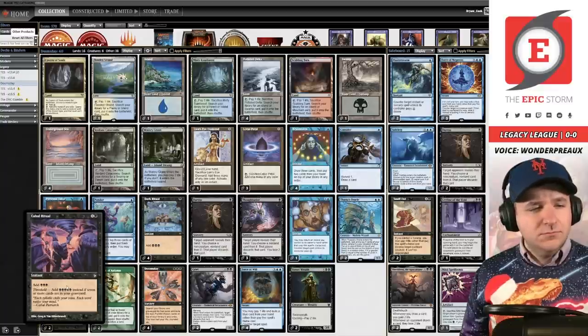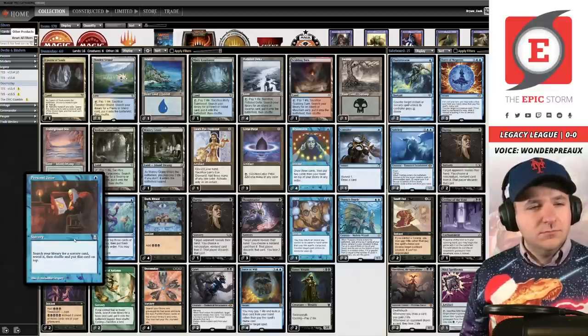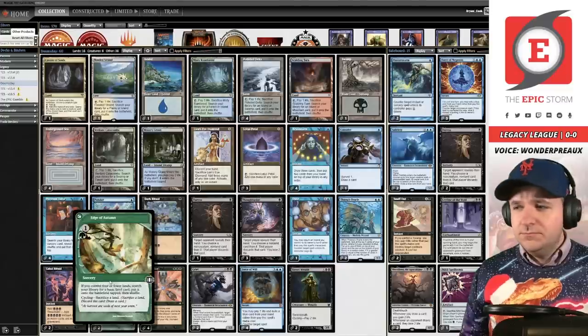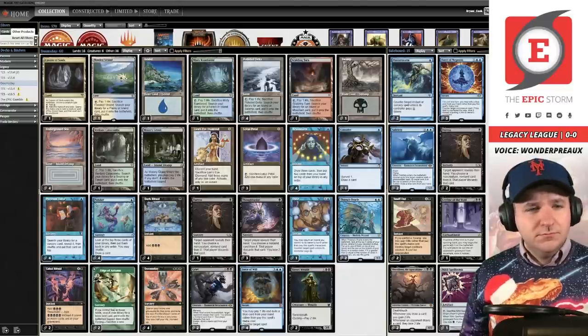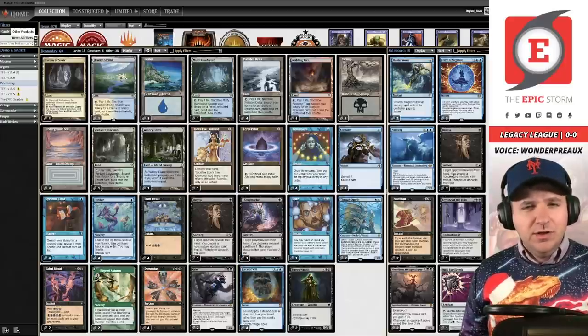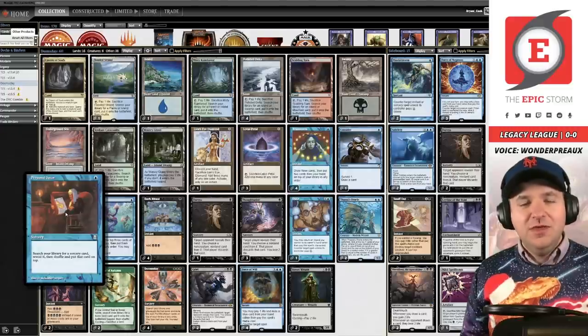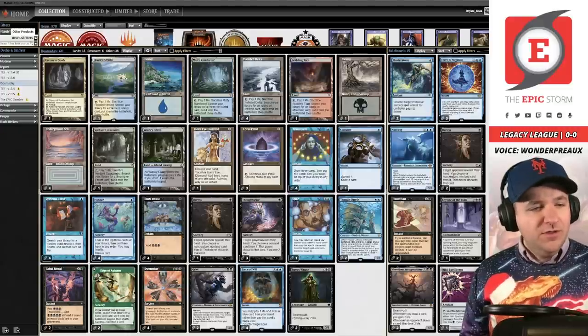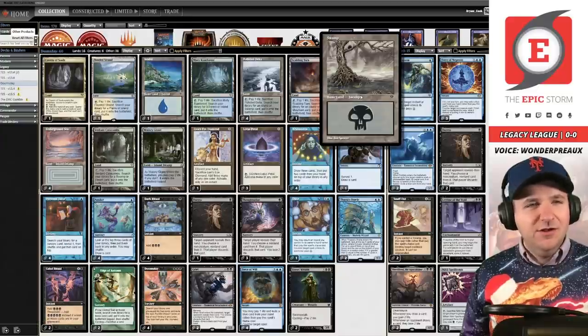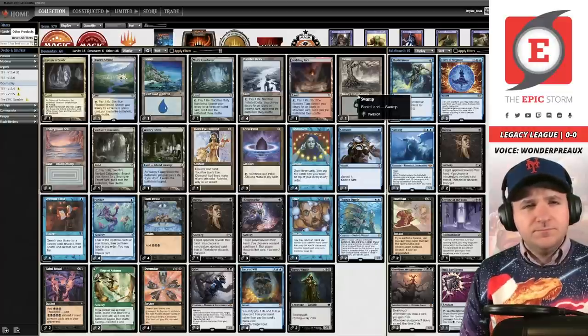The downside comparatively is that Doomsday has peculiar costs — it's card disadvantage, life disadvantage, awkwardly costed. So it's kind of janky and you run a lot of janky cards to support it like Edge of Autumn and Personal Tutor. But you get a very powerful almost Tinker-esque ability to put an opponent in check right away. The last time I played this deck I was running a more turbo list, and this list appears to be even more turbo now with two copies of Cabal Ritual and Basic Island.